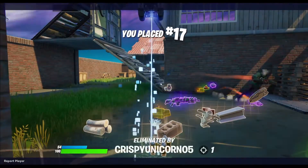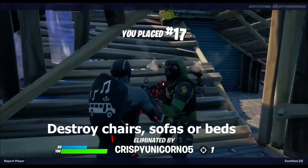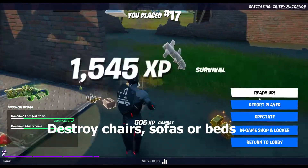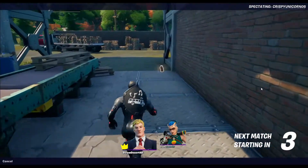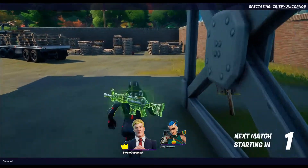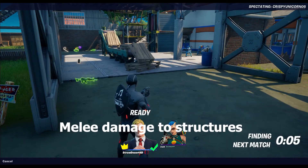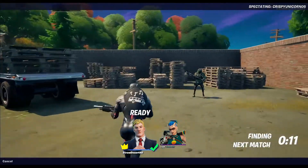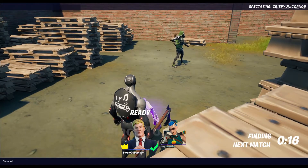Destroy sofas, beds, or chairs with a pickaxe — something you'd normally do for gold. Complete this challenge by destroying 500 of them. Melee damage to structures: deal 50,000 total melee damage this season. This does not include your own structures — only teammate or opponent structures.